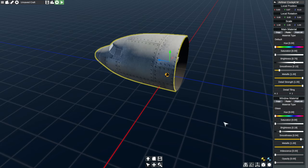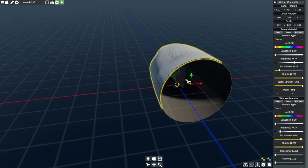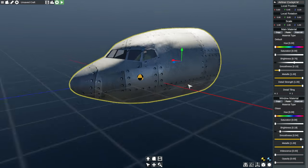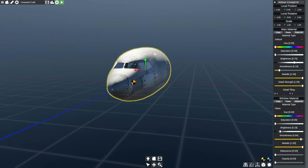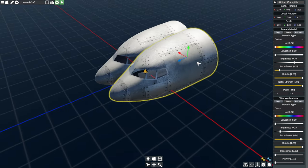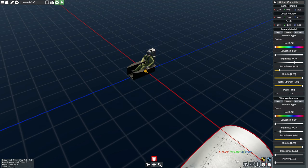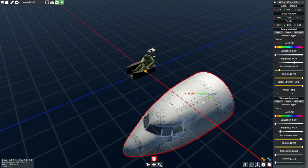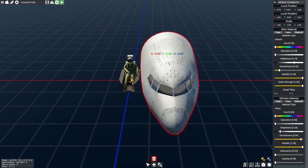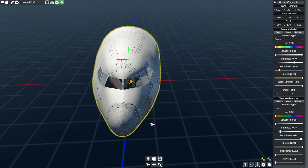The controls for moving things around are what you'd expect from Blender — they're sort of like Blender controls. If you want to go into a detailed editing mode, it's Tab, which is the same as in Blender to edit a mesh. Now we've got two cockpits because of symmetry, so we don't want that. You have to click the move tool to pick it up, then click to place it. I don't know if there's a hotkey to change symmetry, but I just use that.